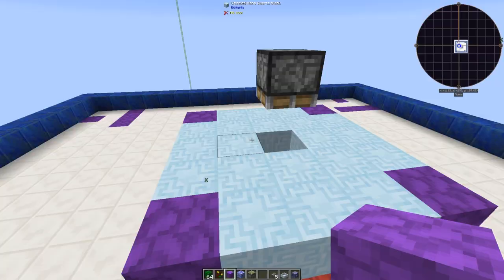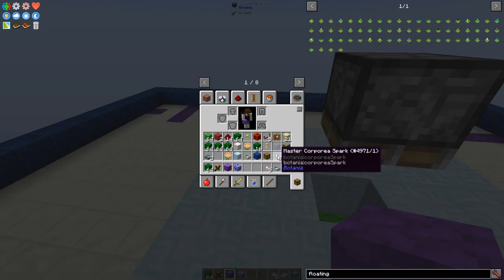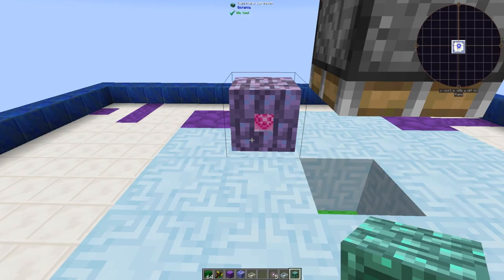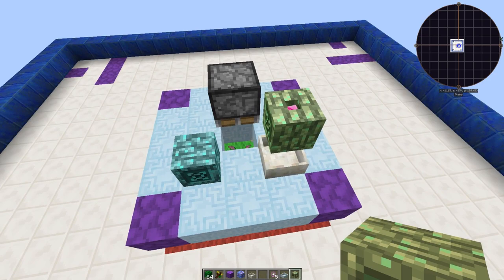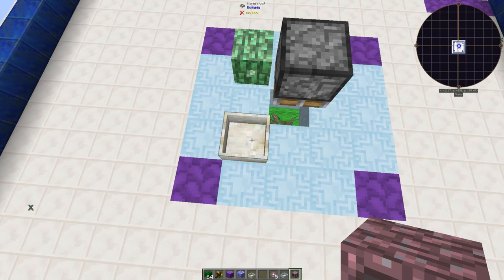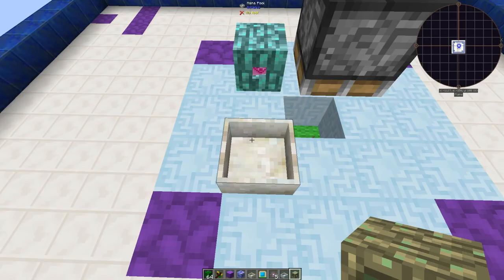Now let's work on the piston setup. Place a mana pool right here. To get mana from it you can extract from here, though it's tricky — you might want a mana distributor instead. The important thing is you need a mana pool here with mana in it. I'll grab a mana tablet and throw it in just to give it a little mana.